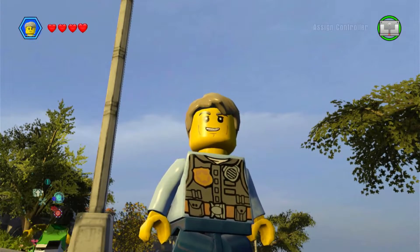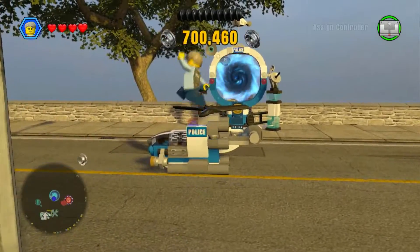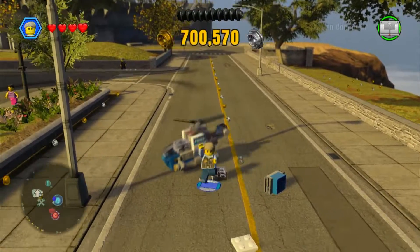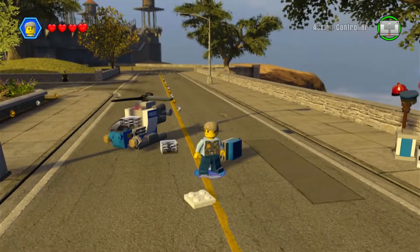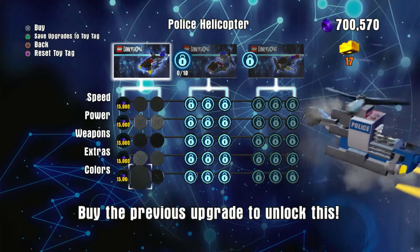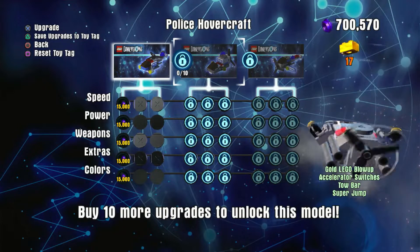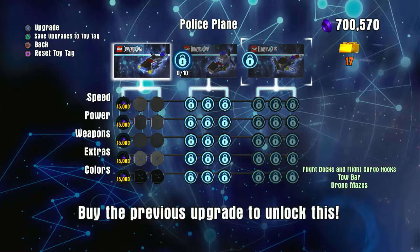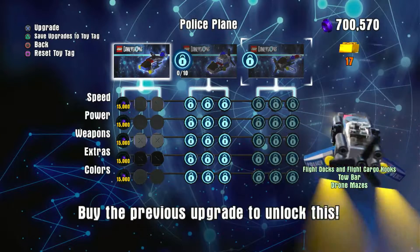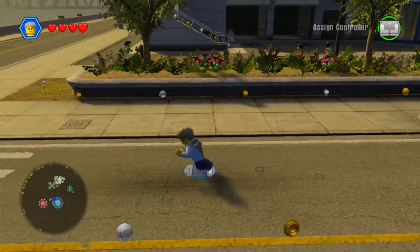Alright, so what's going on everybody. I haven't recorded me showing off the vehicle yet. Basically you get a helicopter, a hovercraft — which is actually pretty cool — and you get a plane, which I think has the same tow bar and drone.